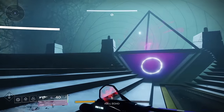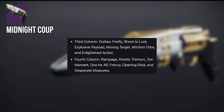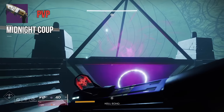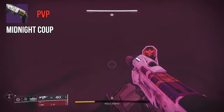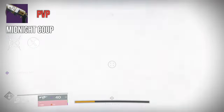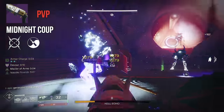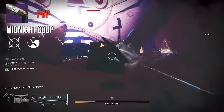Next up is the 140 hand cannon Midnight Coup — beautiful weapon, fantastic lore, and now even better traits. First column: Outlaw, Firefly, Shoot to Loot, Explosive Payload, Moving Target, Attrition Orbs, and Enlightened Action. Second column: Rampage, Kinetic Tremors, Zen Moment, One for All, Frenzy, Opening Shot, and Desperate Measures. For PvP, there's no roll here for two-taps, but there are some incredibly consistent rolls. I've got my eye on Moving Target and Zen Moment — a little strafe speed is always good especially for peak shooting, plus a flat +10 aim assist. Zen Moment in the second column is nice for reducing recoil as much as possible by that third shot.